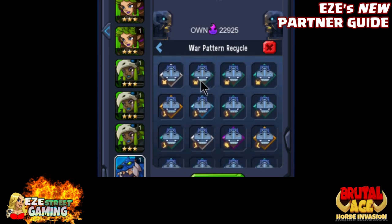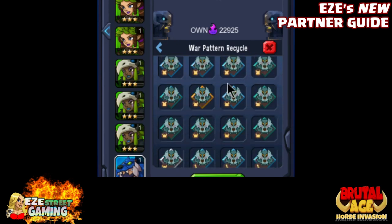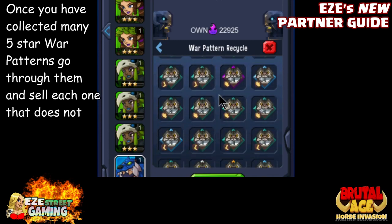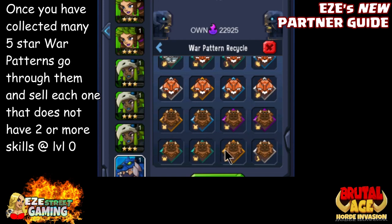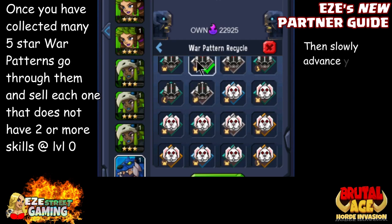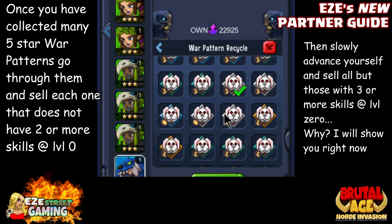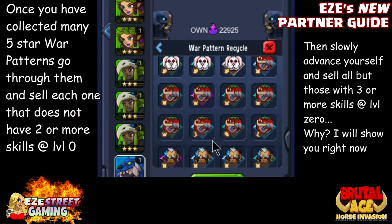Once you have a lot of five-stars, you can also sell all the gray war patterns since they have only one attribute. Start saving up five-stars — and not only five-stars, but five-stars that have two and three skills on them at level zero. It makes a huge difference: the second and third skill attributes will get more than one upgrade, so you can have ten or fifteen percent on your second skill instead of just five percent with a normal war pattern. This is a big deal when they're maxed out at level 52.